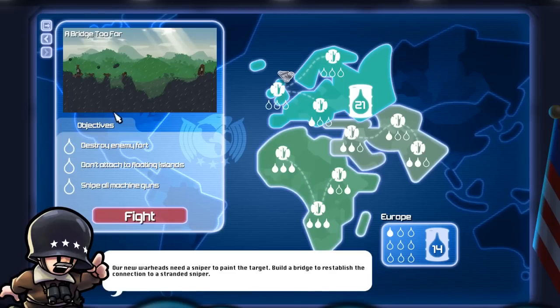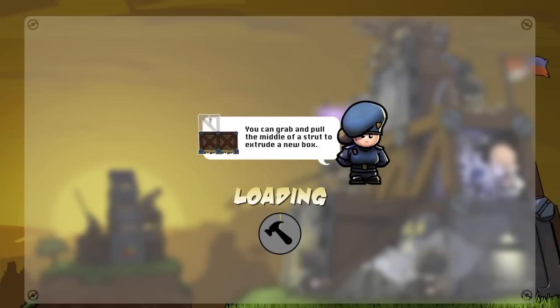So, 'A Bridge Too Far.' Looks like we do have to make a bridge. Objectives are: destroy enemy fort, don't attach to floating islands, and snipe all machine guns. Alright, we can do that, hopefully anyways.